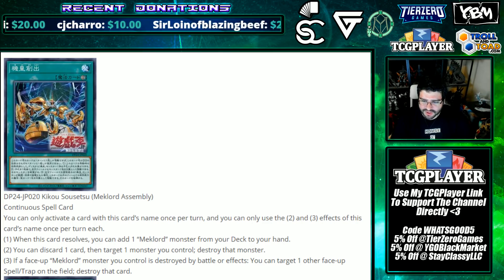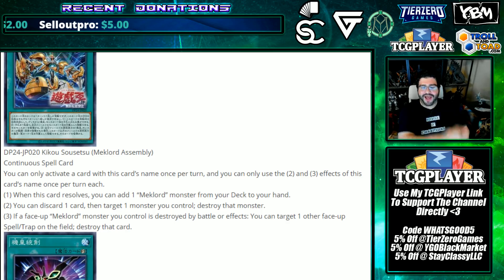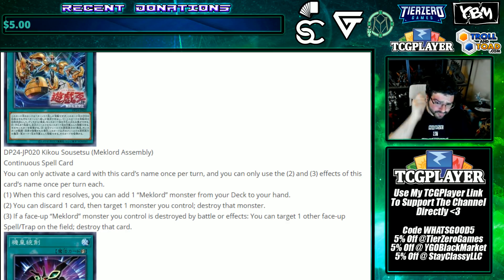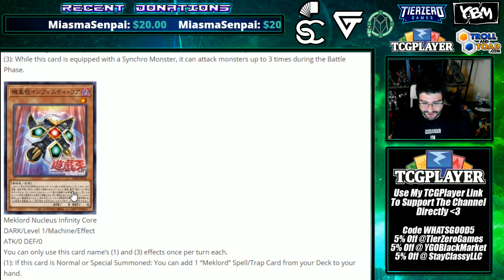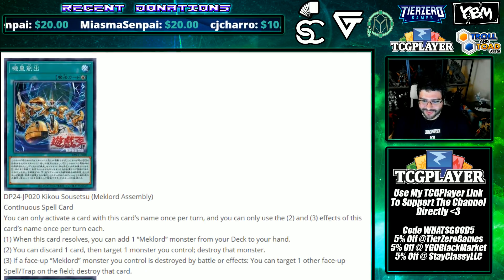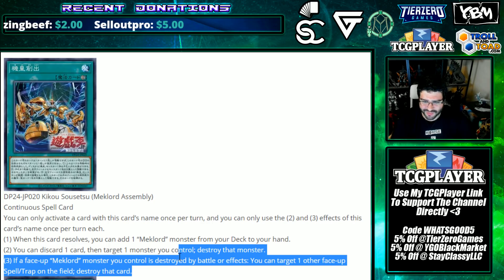Mech Lord Assembly — continuous spell. When this card resolves, you can add a Mech Lord monster from your deck to your hand, so you search the spell with Nucleus to then search a monster. Once per turn, you can discard one card, then target a monster you control and destroy that monster — literally search, pop, summon, what a little setup. If a face-up Mech Lord monster you control is destroyed by battle or card effects, you can target one other face-up spell/trap on the field and destroy it — an out to Mystic Mine.